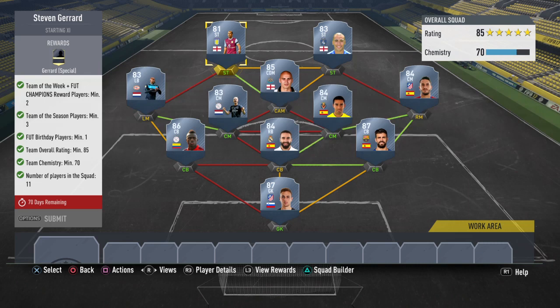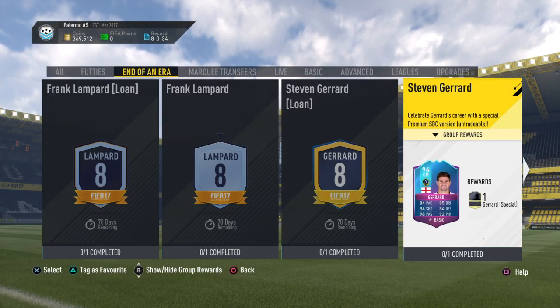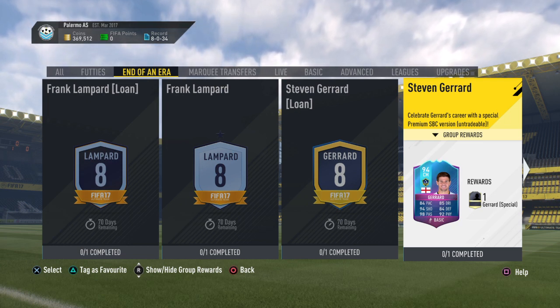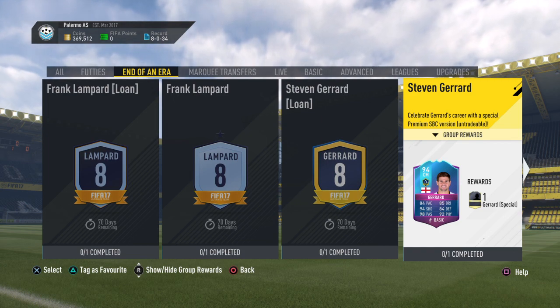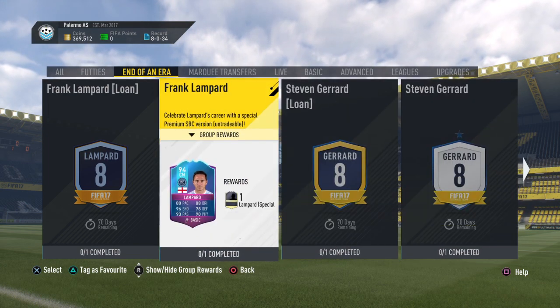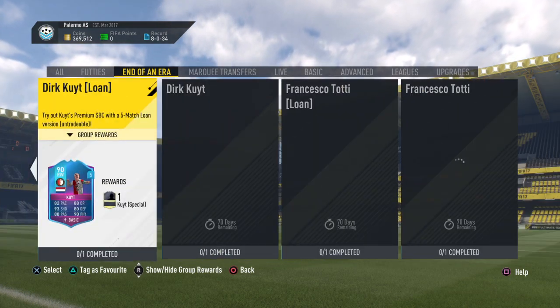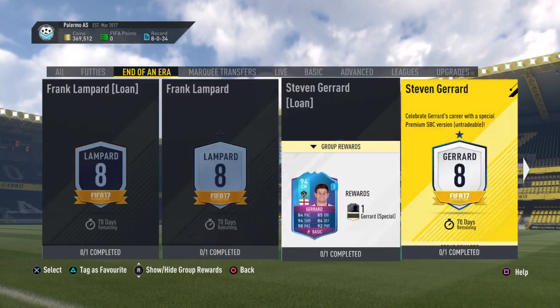If you guys enjoyed, please leave a like and sub if you're new — this squad is really cheap. You can get this sick Steven Gerrard card who has 84 pace, 94 shooting, 98 passing, 85 dribbling, 84 defense, and 92 physical — that card's insane. I'm probably going to be doing this SBC. Which SBCs out of all these do you guys think I should do with the coins you see? Lampard, Gerrard, Alonso, Lom, Koi, or Taty? Leave it down below.